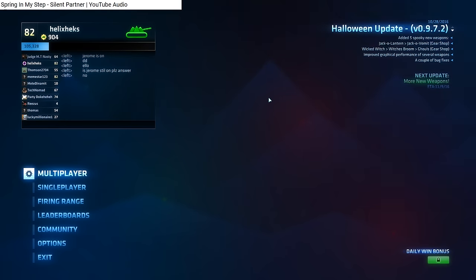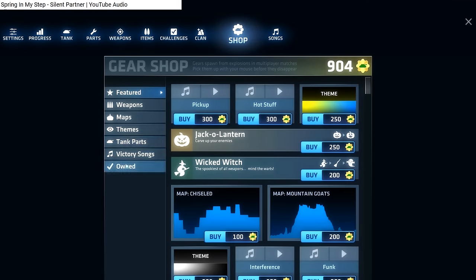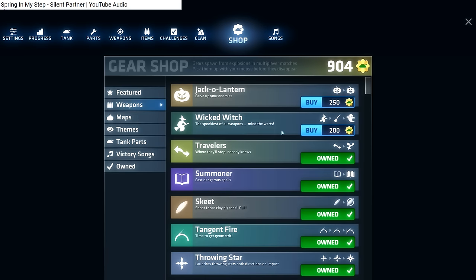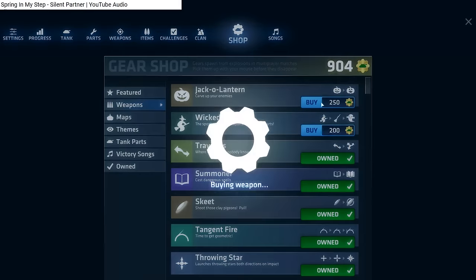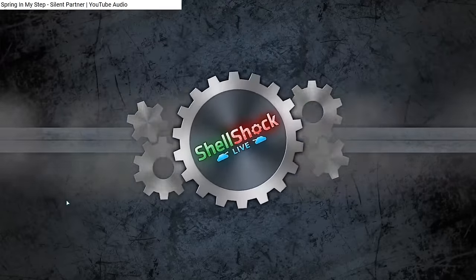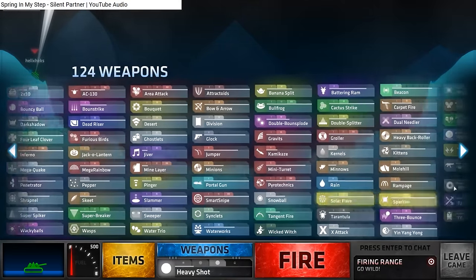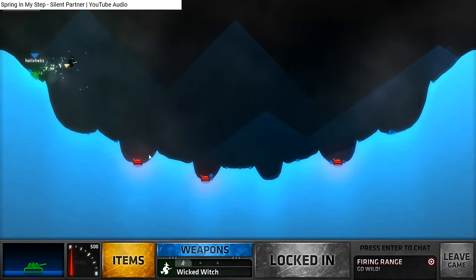Welcome back to some more Shell Shock Live. It's the Halloween update - looks like this just went live today. There are five new weapons: Jack-o-lantern, Jack-o-vomit, both in the gear shop, and the witch ones are also in the gear shop. I do wish I hadn't spent money on tank parts, but I think I can afford both the Wicked Witch and Jack-o-lantern. Let me just fire it like that.